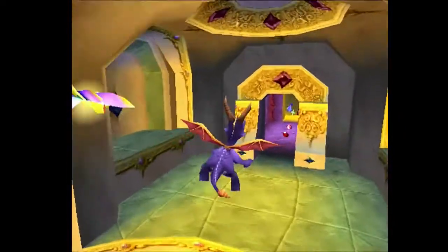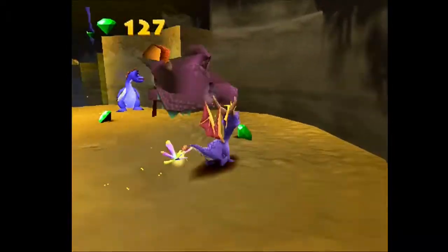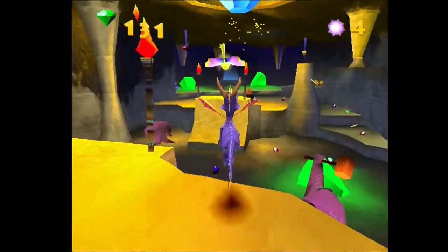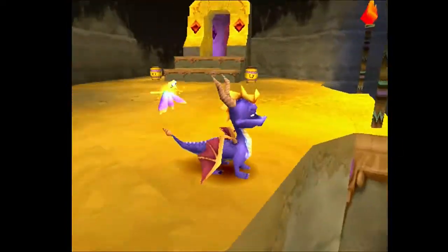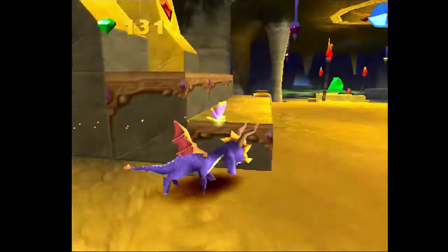I might as well show you where Moneybags is as well. Over there, that's the one you have to pay to get past the bridge. But of course I've skipped that because of the double jumping mechanic. Even though they removed it in Spyro Year of the Dragon — the third one in the PS1 series.